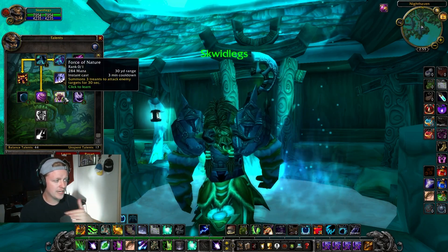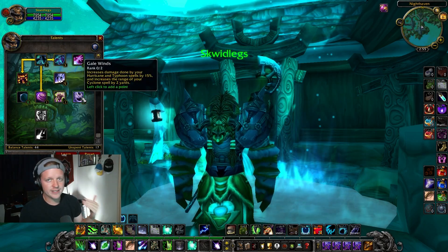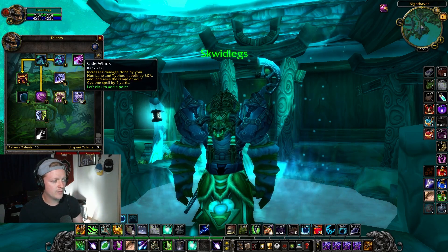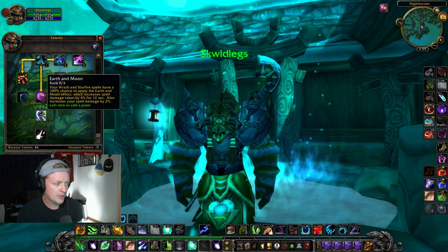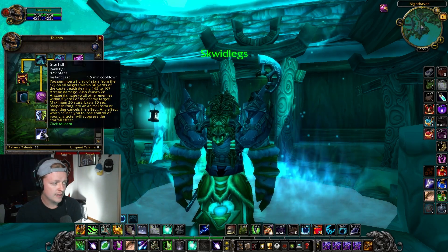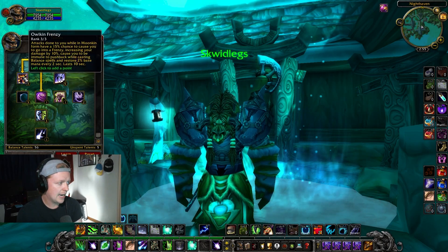Typhoon is amazing. Force of Nature is a great damage cooldown. Grabbing the range of Cyclone — Cyclone range is 20 yards, pumping that to 24 is really going to save you. I'm grabbing Earth and Moon, Eclipse, and Starfall for sure. Starfall does so much damage, it's impossible not to take — and then Elkin Frenzy as well.